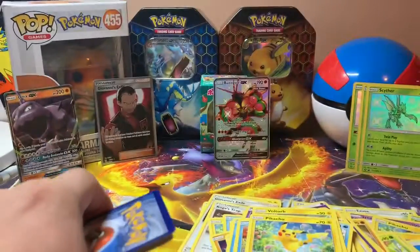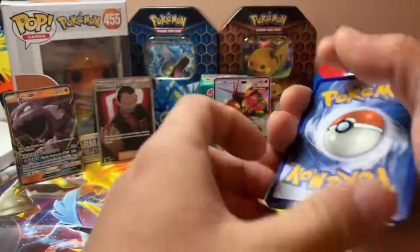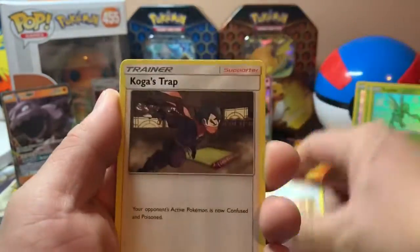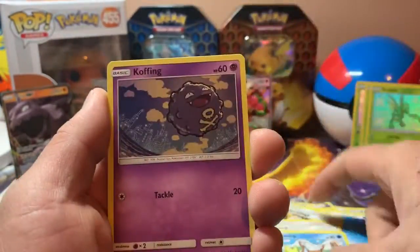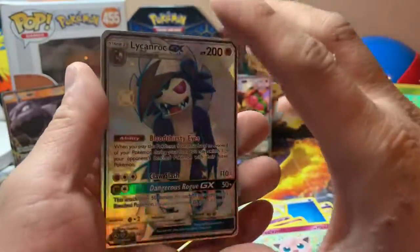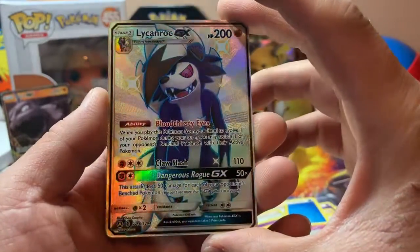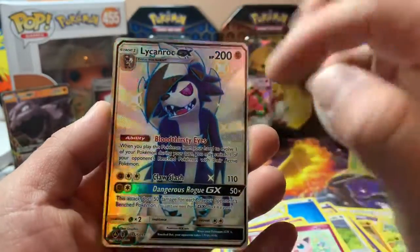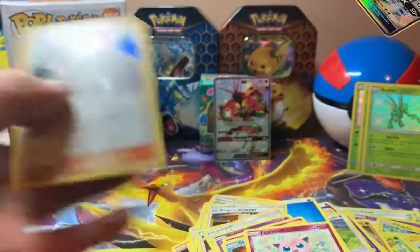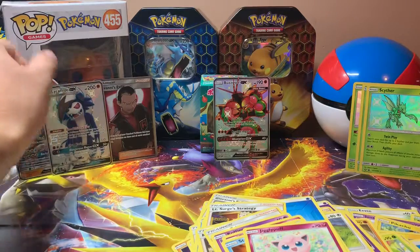Code card. Let me know what you guys get from these code cards — I don't play the game, so I'm giving them to you guys. Water Energy, Lieutenant Surge, Koga's Trap, Brock's Grit, Magikarp, Koffing, Clefairy, Staryu, Jigglypuff. Shiny Lycanroc GX — it's a nice card. The centering's off, but still nice to have. Brock's Training Holographic. Chill right here with Giovanni's Exile.